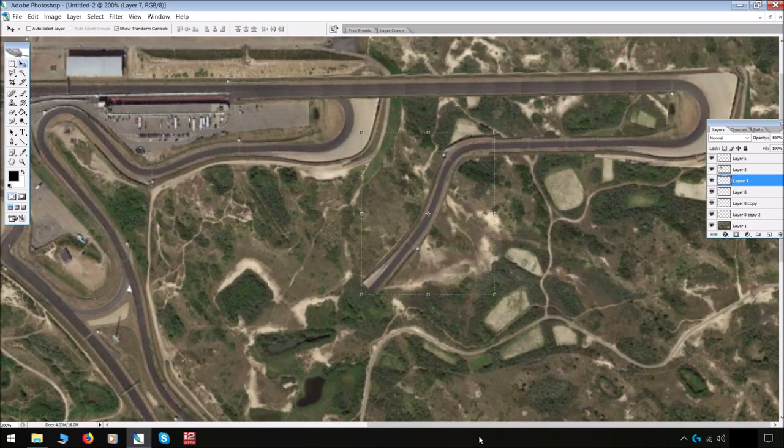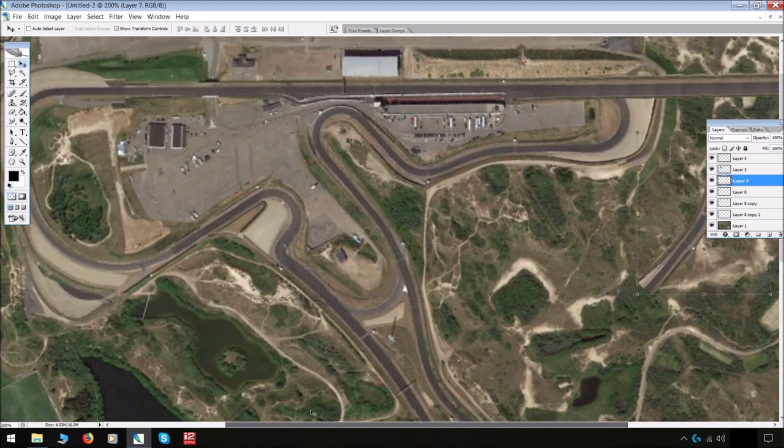Zandvoort's paddock is quite small, and the Grand Prix likes a nice big paddock. My plan here is to create a new section down this way so that the paddock can be nice and big, allowing the Formula 1 trucks to move in, do what they need, and have the space.